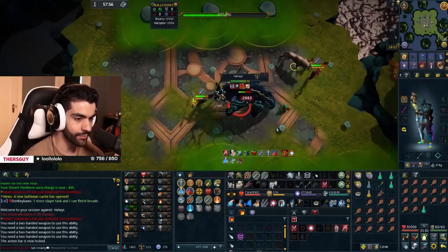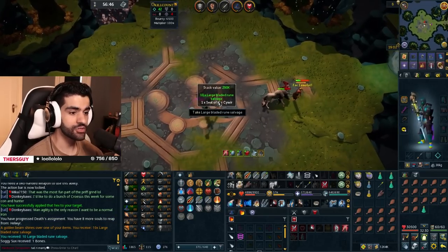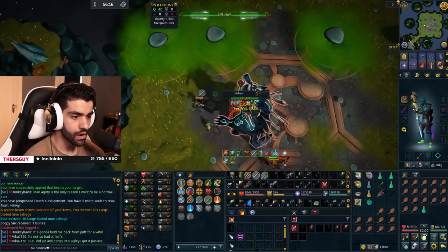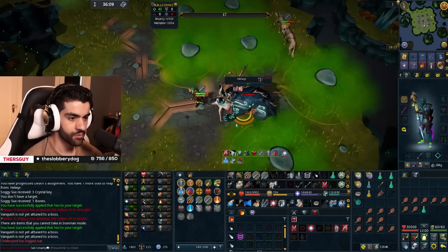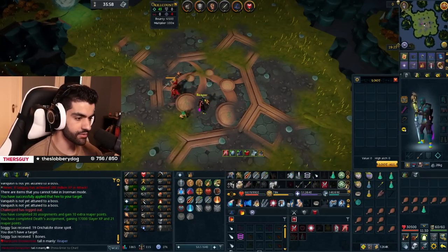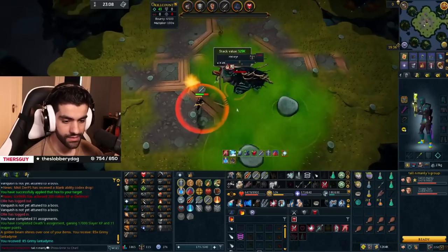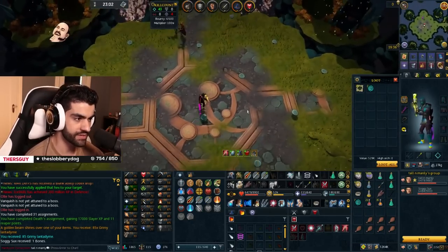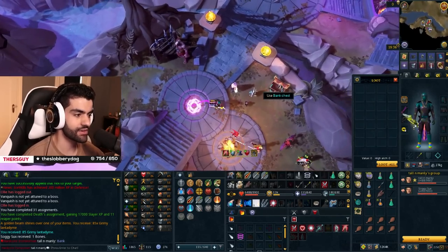I'm not losing a hardcore life to Hellwar, the danger doggo. I know he's got danger in the name, but no. Any drops? Can you imagine - actually a good drop. That would be such a bad way to lose a hardcore. That's the end of my Reaper - we like that actually. I'm going to grab another Reaper because I can. Any drops? Planet knives. That is the end of my next Reaper as well - 17k more Slayer points. The big thing is just the Slayer is huge. We're getting close to level 70, having not trained Slayer yet.